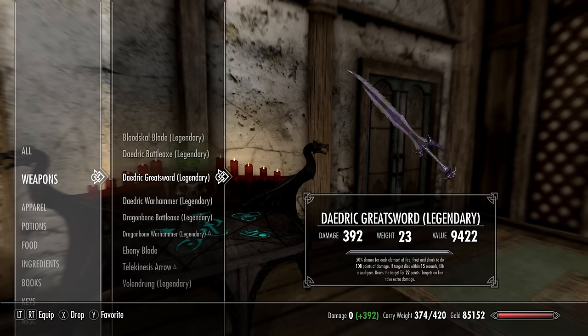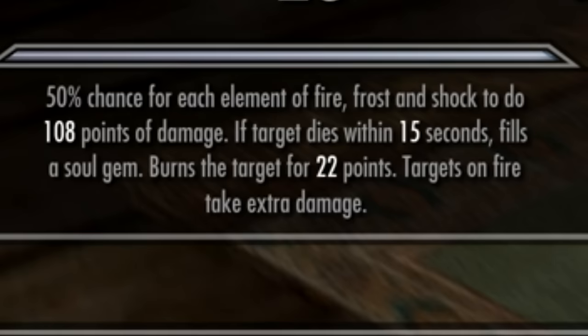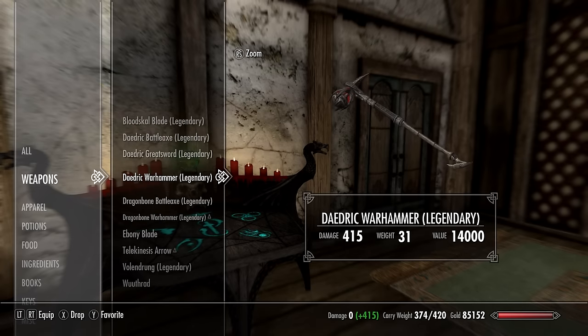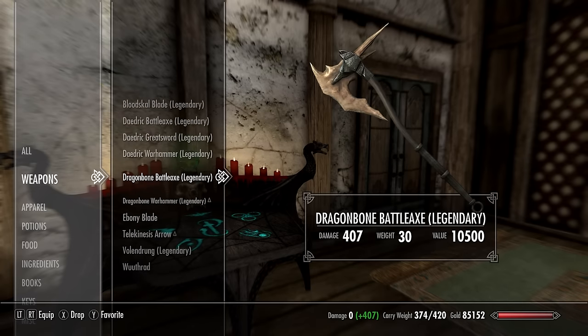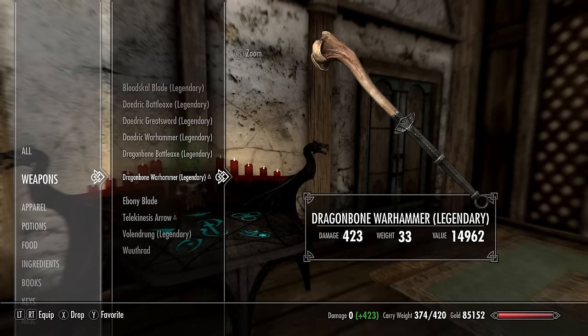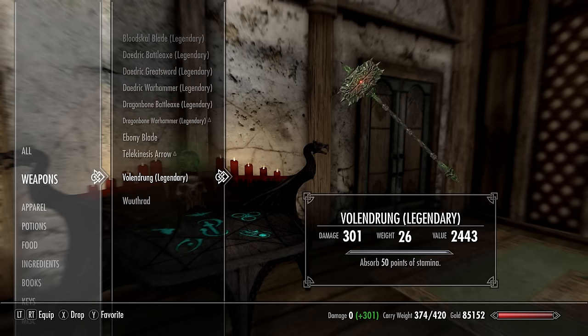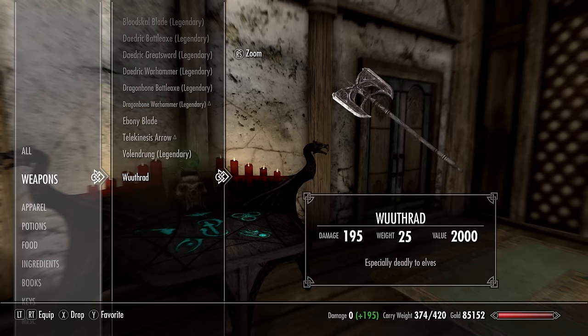Daedric weapons almost at 400. My Greatsword has a 50% chance of each element, also does Soul Trap, and burns target for extra fire damage — Daedric weapons, just insane damage. Dragonbone also over 400. Ebony Blade not the greatest. Volendrung at 300. And Wuthrad, even without being refined, at 195.